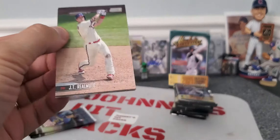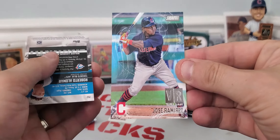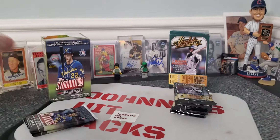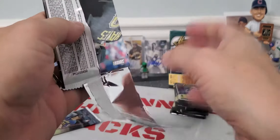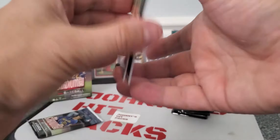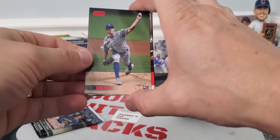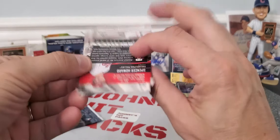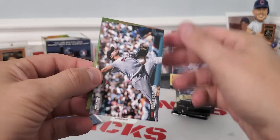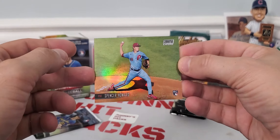Three more packs, guys. Nothing crazy in value. There's a Yordan Alvarez — that's a nice card. Jose Ramirez, looks like it's a virtual reality insert. And old school Roberto Alomar. Getting kind of slim pickings here. There's a Ke'Bryan Hayes rookie card — that's a sweet-looking card, definitely going up. Behind that, looks like we've got a Chris Bubic rookie red parallel. There's a Garrett Crockett rookie card. There's Roger the Rocket Clemens. And then Spencer Howard with a Chrome Stadium rookie card — fancy schmancy.